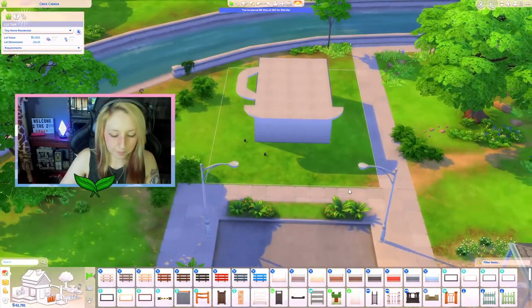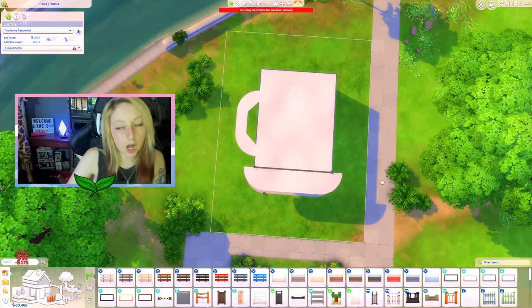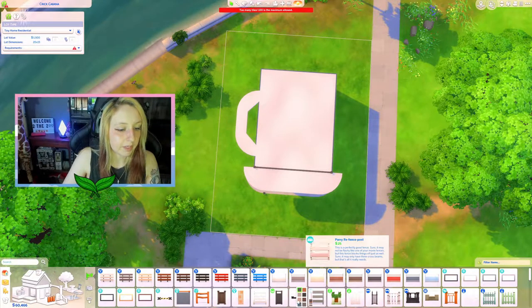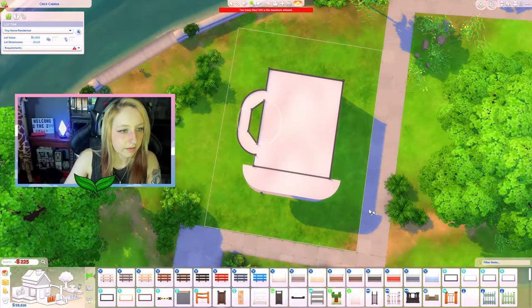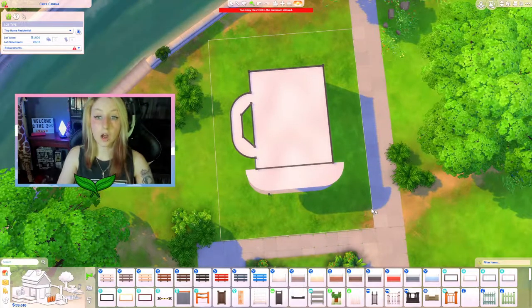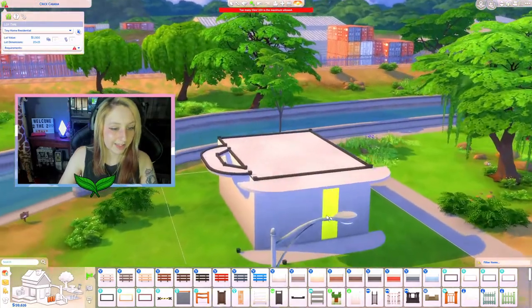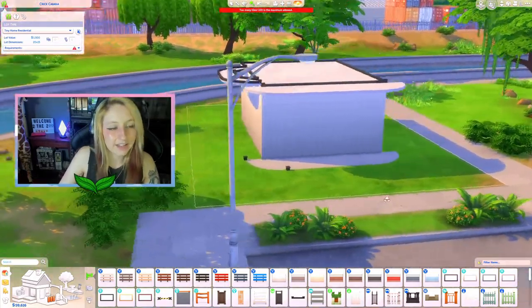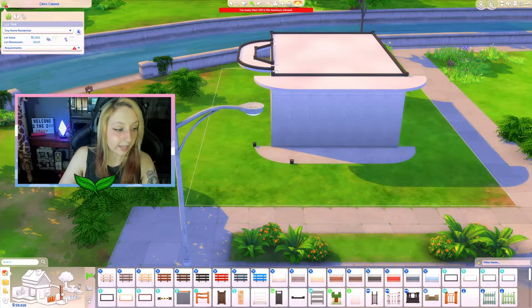We're just gonna ignore that and put everything back. There's our coffee mug. I think I'm gonna go ahead and outline the whole mug in black. There's our coffee mug — coffee mug is a go! And I think it makes sense for it to just be white, so I'm not gonna add any color to it.